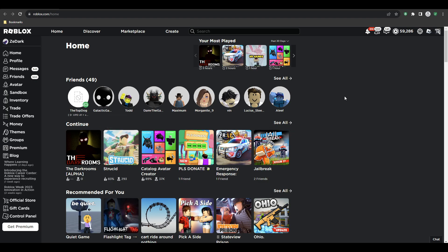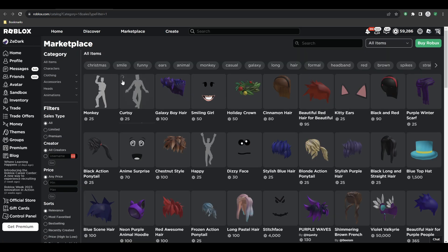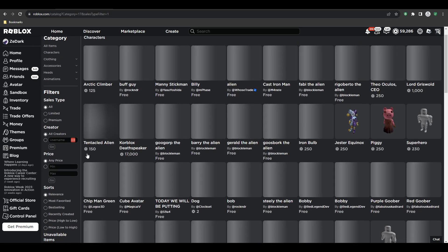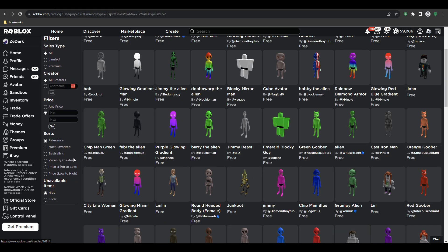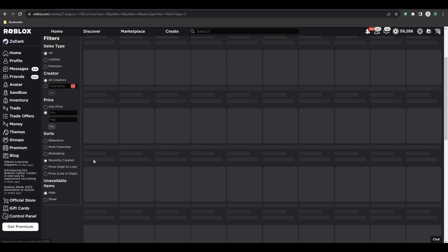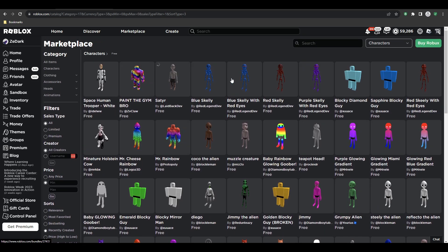There are some new free bundles you can get right now. First, go to the marketplace or catalog, then go to characters, scroll down, filter to make it free, and click on recently created — and you'll see all the new free bundles.